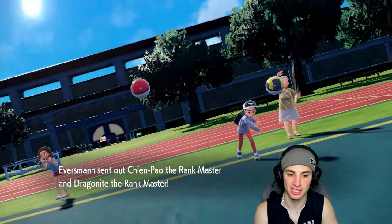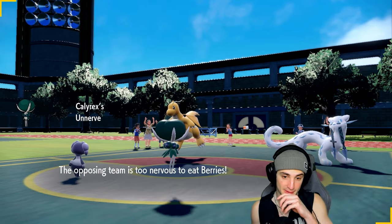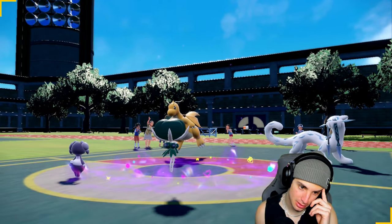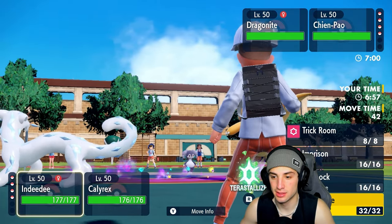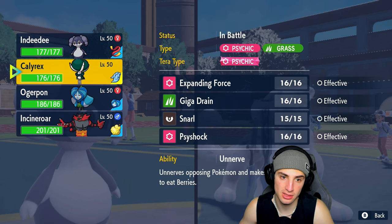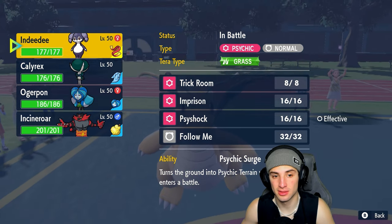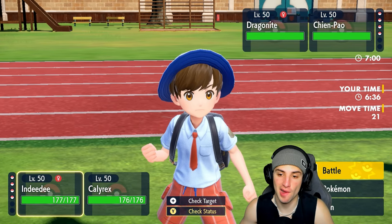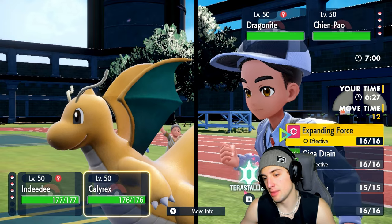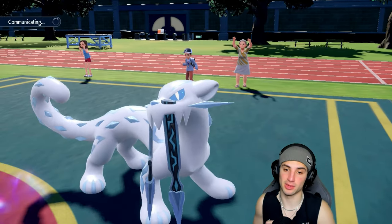We're 0-1 so we definitely need this win. They lead Shenpao and Dragonite — we get Psychic Terrain up which is nice. Ice Spinner looks a little scary and that typing is terrifying. I could Follow Me and let Indeedee take hits, or pop Trick Room, or swap Calyrex. I think we swap Indeedee for Incineroar. I'll Terastallize and pop an Expanding Force since we outspeed — though Dragonite might have Multiscale.